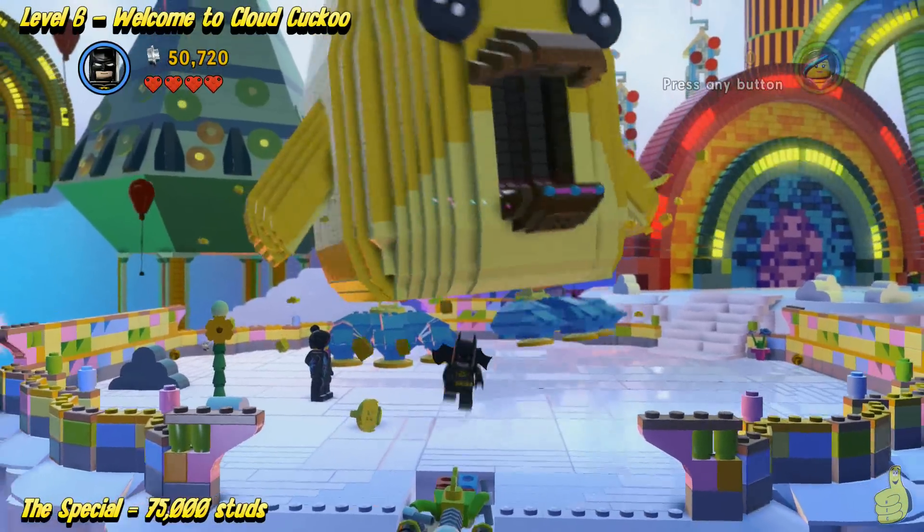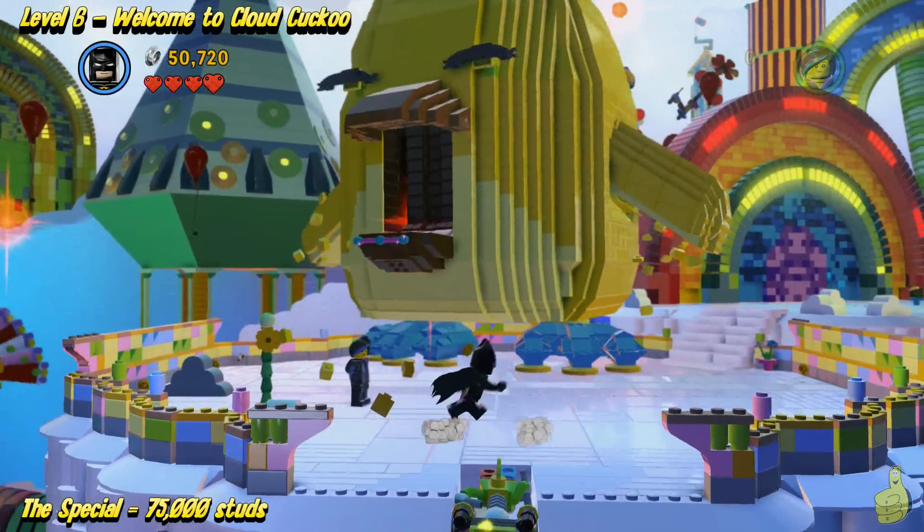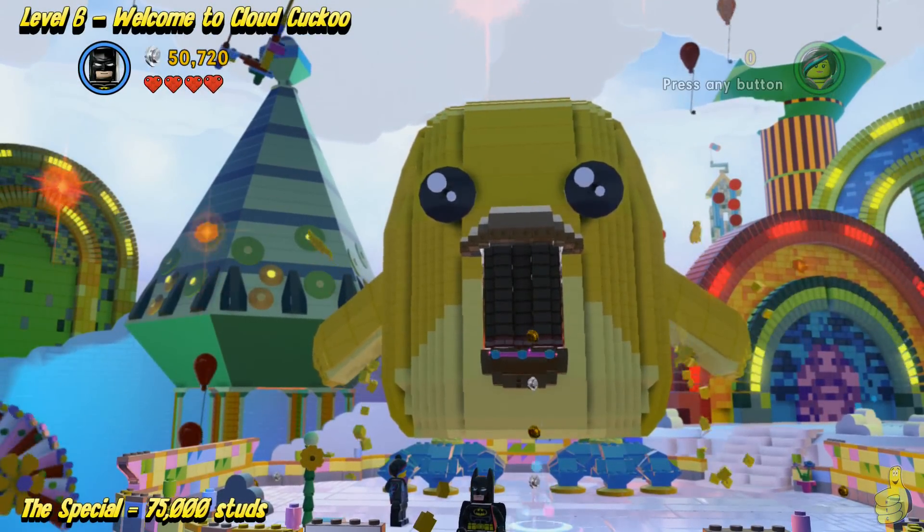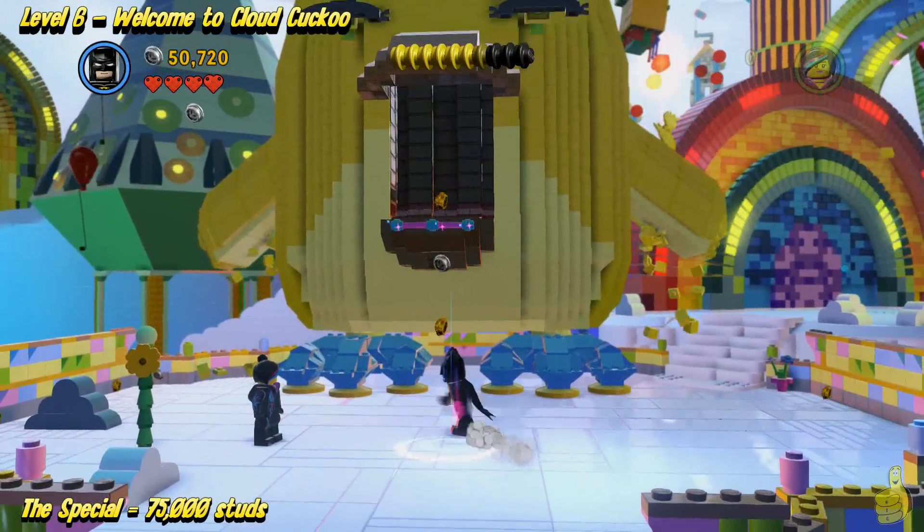And then open up the chickie's mouth. We're going to want to actually run and jump in there with Wild Style, because you can see it's got the Wild Style bar on the front — a little bedazzlement shining there.